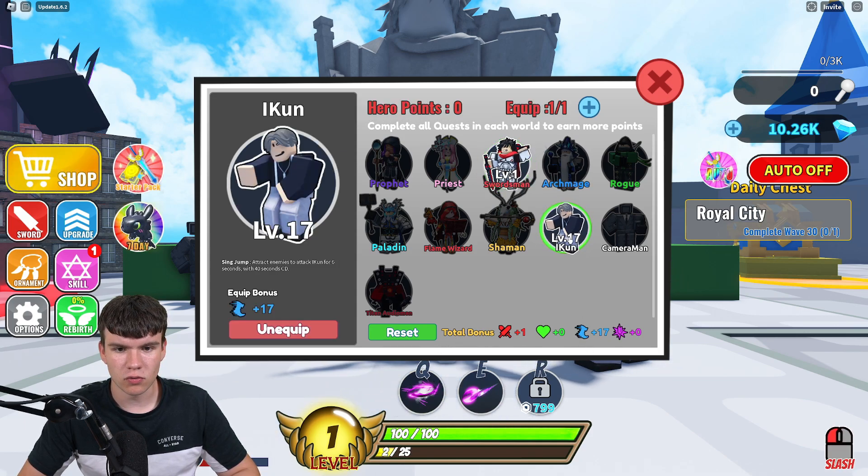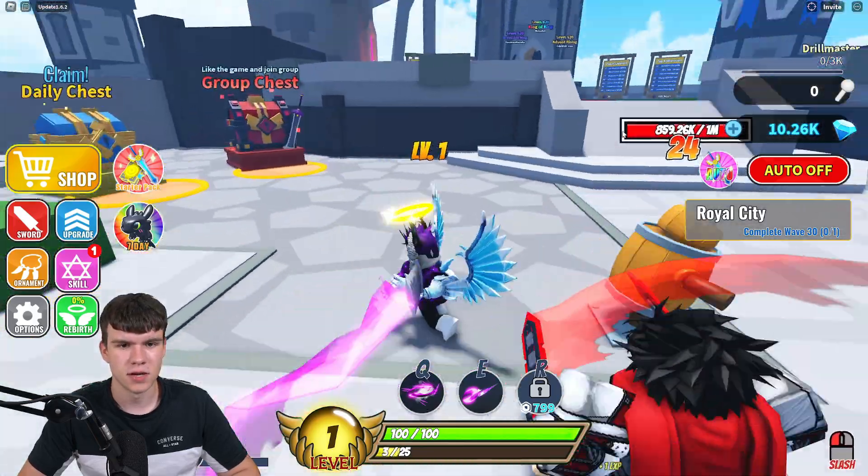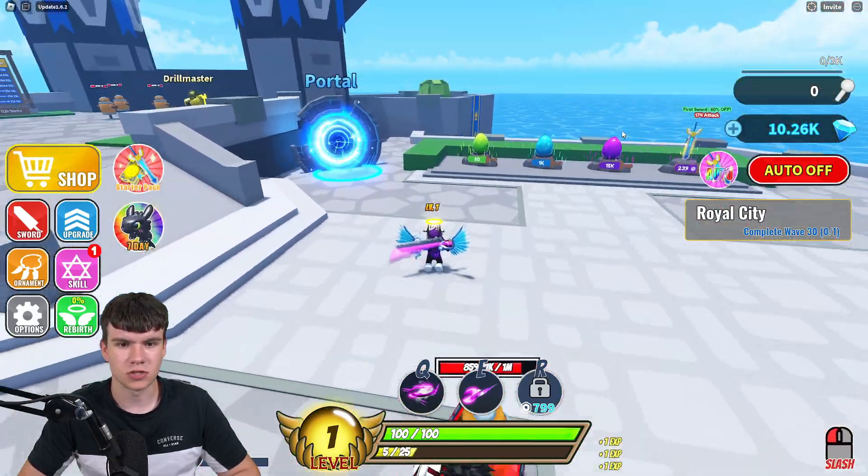No space to equip hero — what is this? I'm not too sure. What is that walk speed? I might just equip the swordsman. I feel like that one might be a bit better for us because it'll help us do a bit more damage.